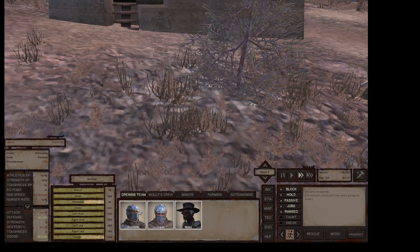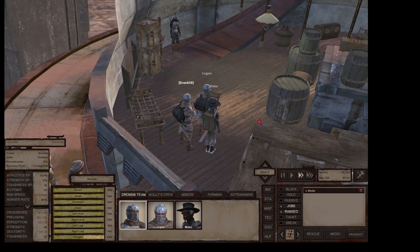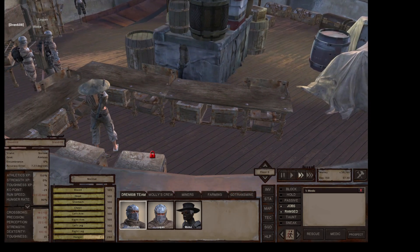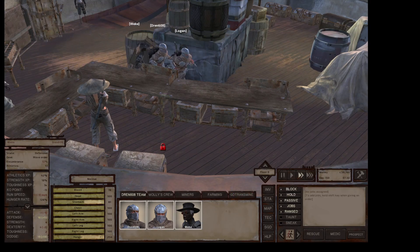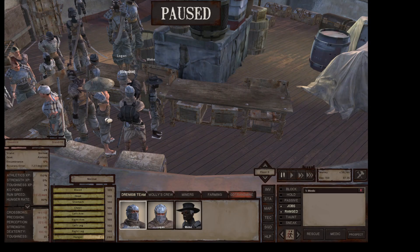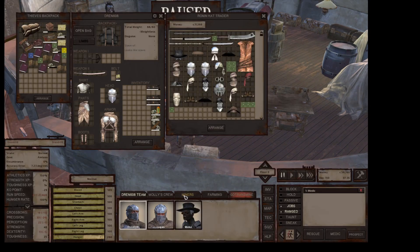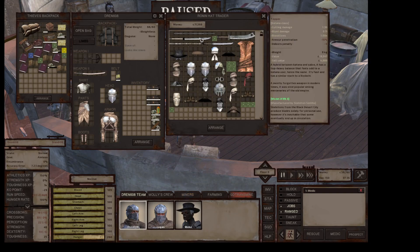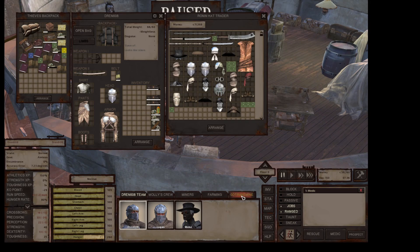Looking for something — of course I'm looking for something, why do you think I came into your shop? He's got a topper — a model two mark two topper. Oh, I'm getting attacked! Bloody heck, what are these things? Dust bandits! This is not good.